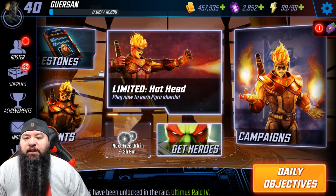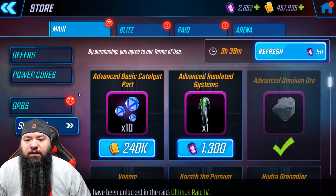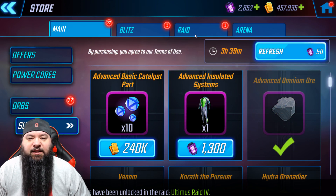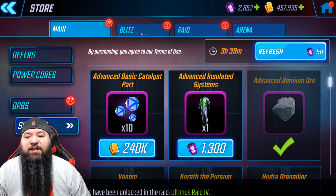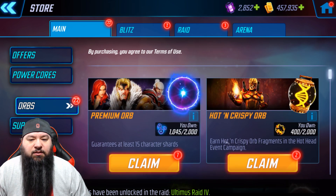Hey guys, so we're gonna open up a bunch of orbs. I got 22 main, 2 blitz, and 3 raid that I earned — that's a total of 27. Let's start with the main ones.